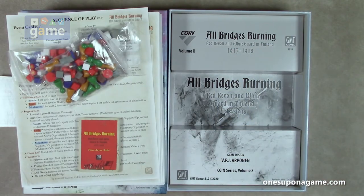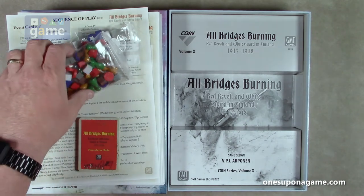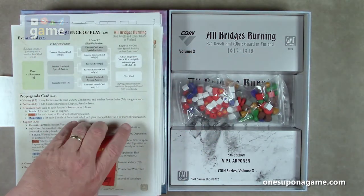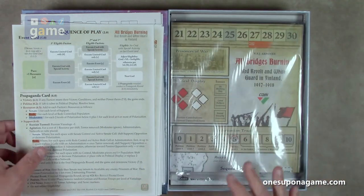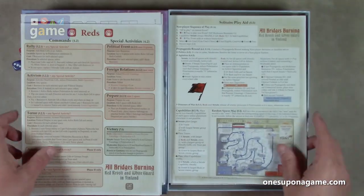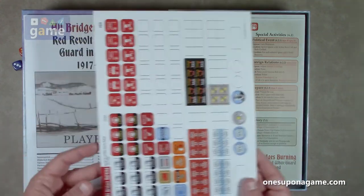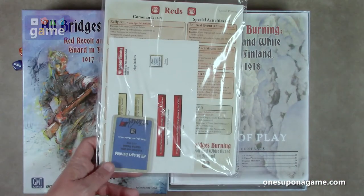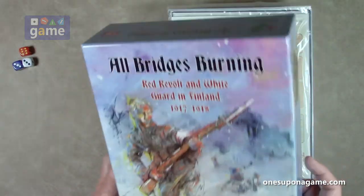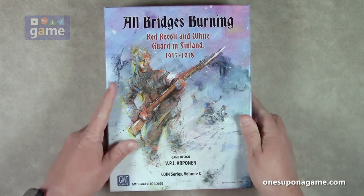So if you pick up a copy of All Bridges Burning: The Red Revolt and White Guard in Finland, 1917 to 1918, by GMT Games — Coin Volume 10 — you're going to get that playing board, the solo faction non-player decks, the event decks, a sequence of play aid, a solitaire play aid, three copies of the faction aids, one sheet of counters, a playbook, a rules of play book, an errata pack, and three dice. That is everything you're going to get in All Bridges Burning. Coin number 10, GMT Games. Thank you so much for watching. God bless you. Bye-bye.